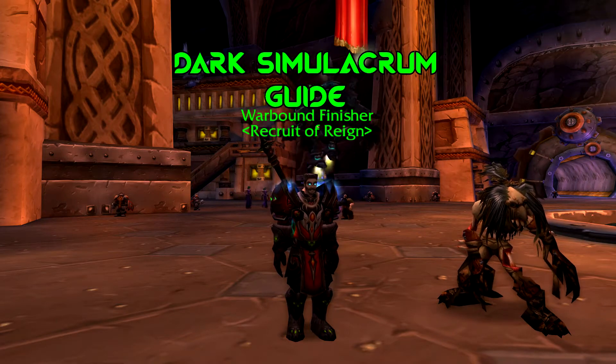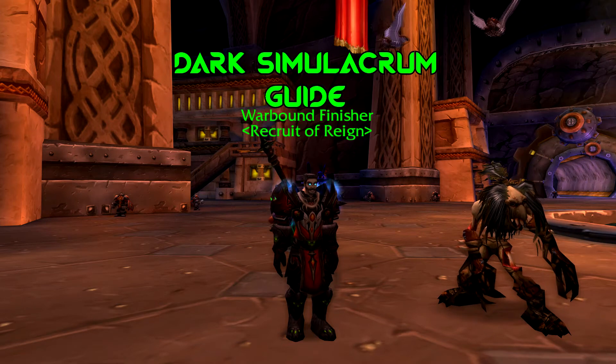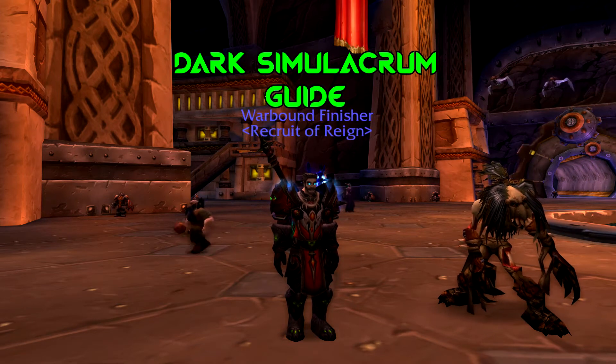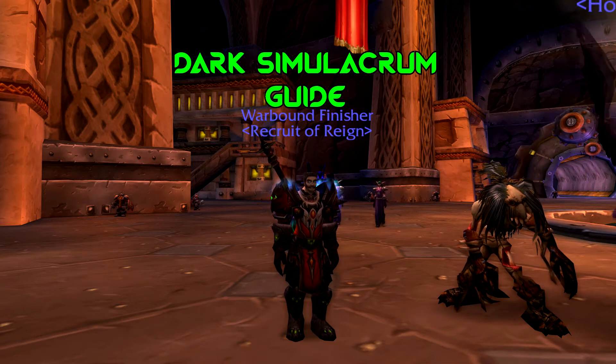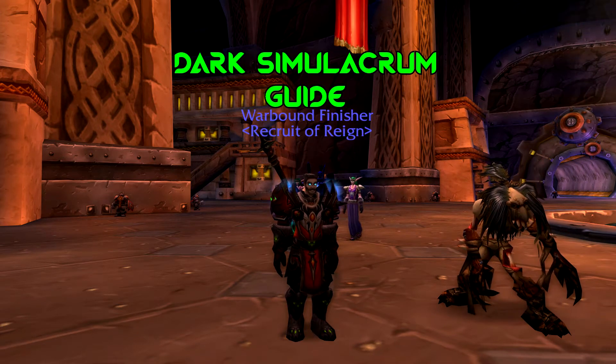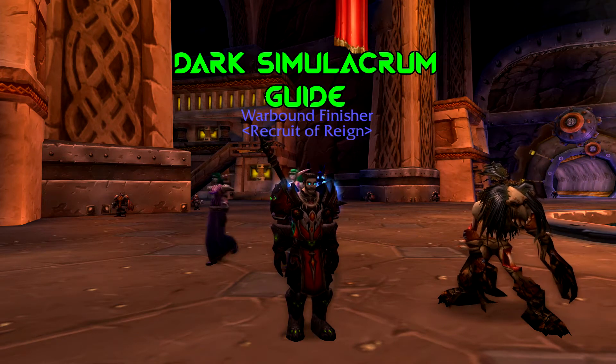We want to be stealing crowd control, and that's why this ability is so overpowered — because we can steal 7-second crowd control, whatever it is: fears, polymorphs. I'm going to give you some macros and some help on how to use it properly.